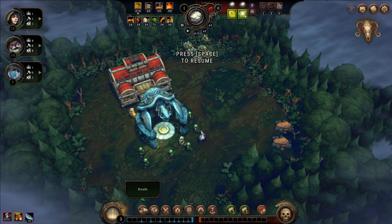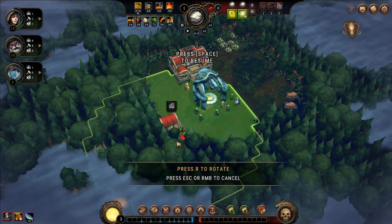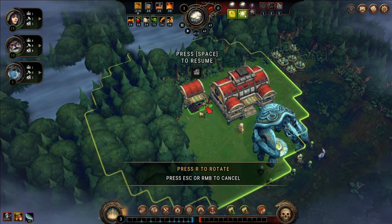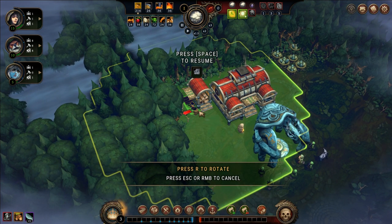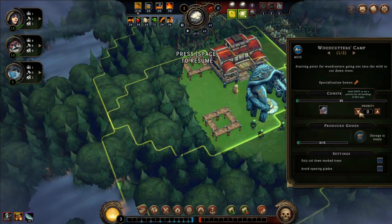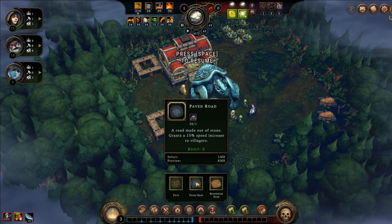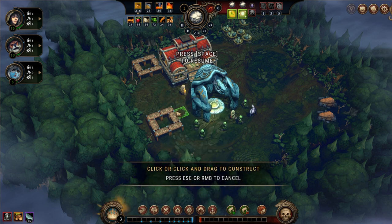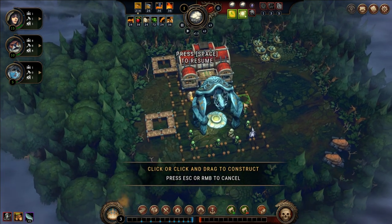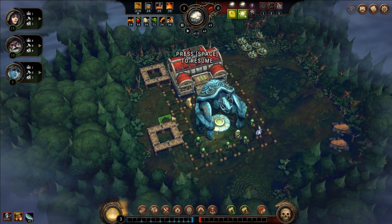Next I need to set up woodcutter camps where I have a lot of wood to cut and space to free up for future buildings — on this map that's pretty much over to the left. I'm placing one woodcutter camp there facing that forest for easy access, then another one nearby. These go up to priority three. I'm also setting up paved roads, which increase villager speed by 15% around the ancient heart and warehouse, since that's where most movement happens.